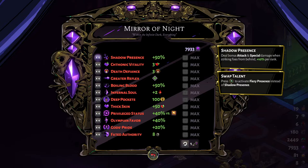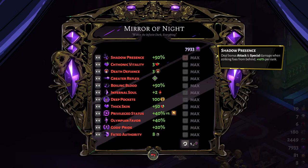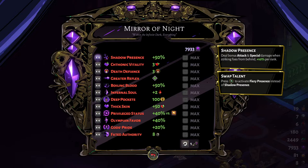Chthonic Vitality is more consistent overall. Shadow Presence is my personal favorite and I think it'll help a lot of new players get the hang of the game. When striking foes from behind, you deal 50% more damage — starting from 10% and scaling up to 50% — and that includes your attack and special damage only. It's pretty good because when things get tough and you're just rushing and hitting enemies trying to survive, you'll naturally get a lot of backstabs.